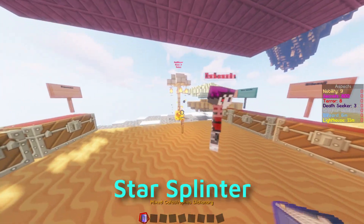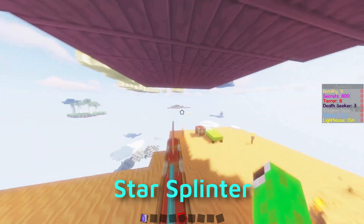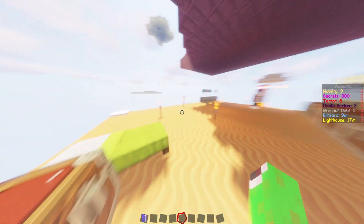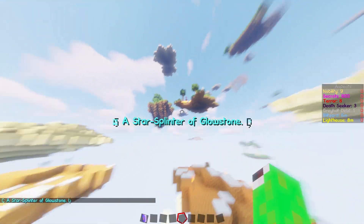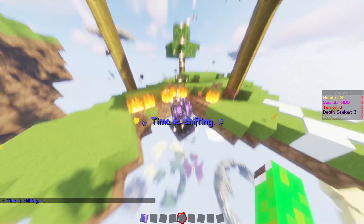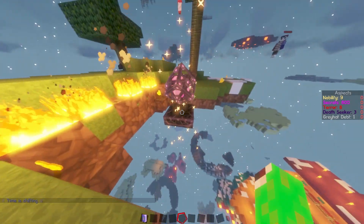The next thing is the Star Splinter — this is something special. The currency scales by the amount of players on the server. Here you can see a Star Splinter, highlighted with some fireworks so you can find it.